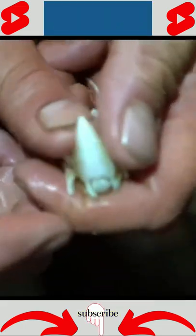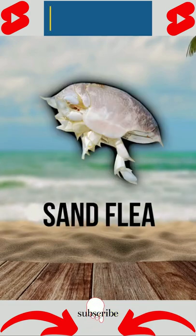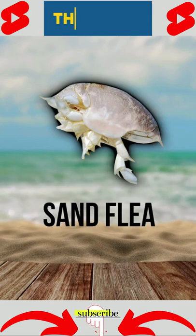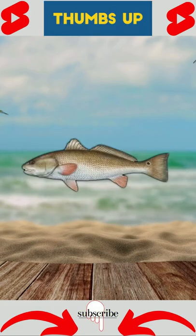This is my go-to bait. That right there is the digging claw — that's what they use to move the sand. The mole crab, or sand flea as it's commonly referred to, is the most popular bait for surf fishermen, as they are an abundant food source for fish like pompano, whiting, black drum, and red drum.